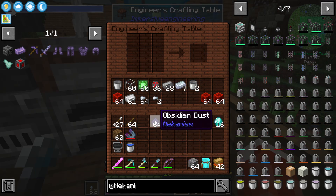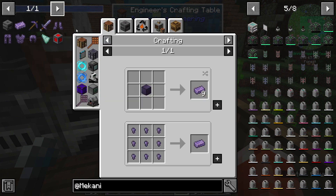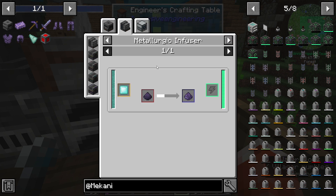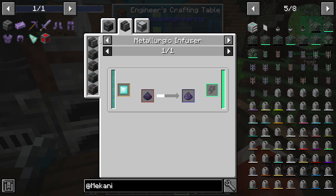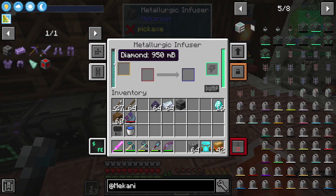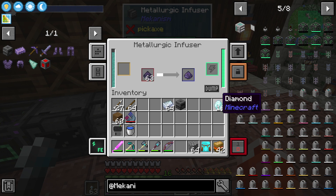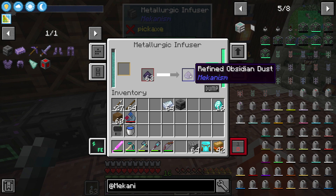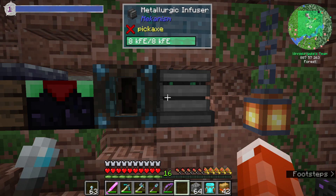We have obsidian dust, which is left over from upgrading our energy cubes, but we need to turn that into refined obsidian dust. The way we do that is combine regular obsidian dust with diamond dust, or in this case enriched diamond dust, in a metallurgic infuser. So let's go make some refined obsidian dust. I think I already have a metallurgic infuser with some diamonds in it. So if we just add our obsidian dust — it's infusing the obsidian dust with diamonds. I brought extra diamonds in case we need it. We get refined obsidian dust. Let's take four, and while the rest of those cook up, let's set up our osmium compressor.